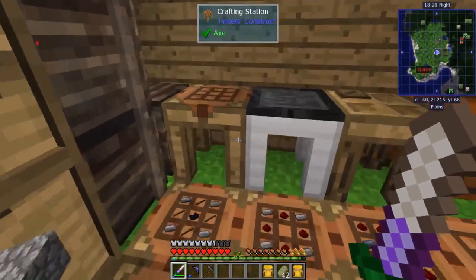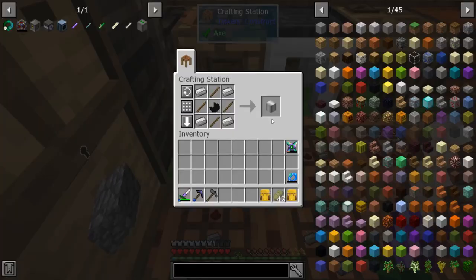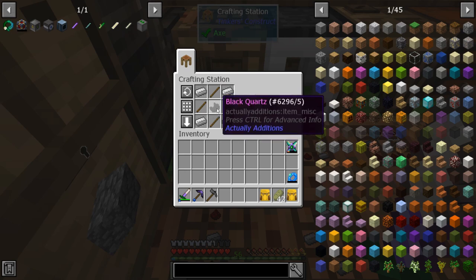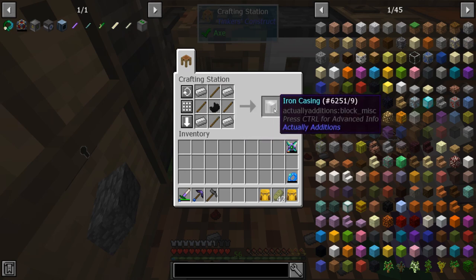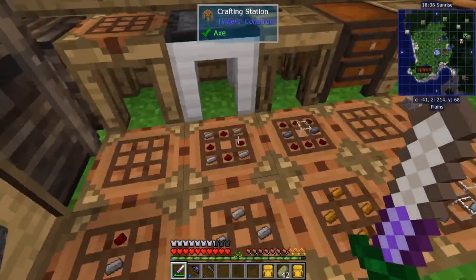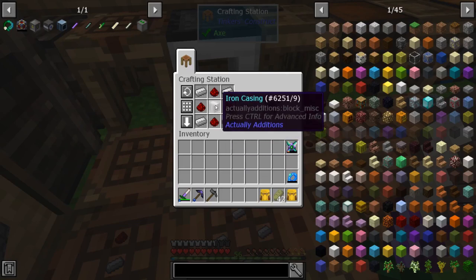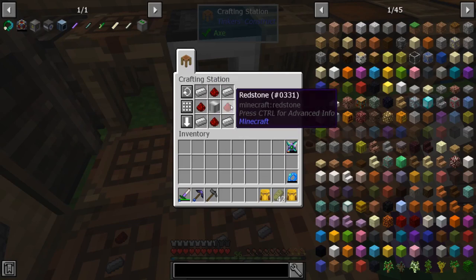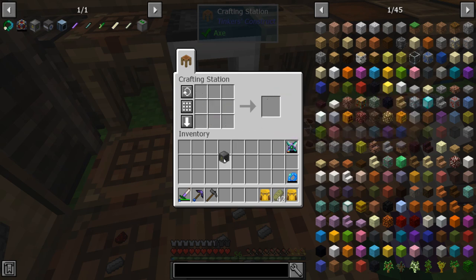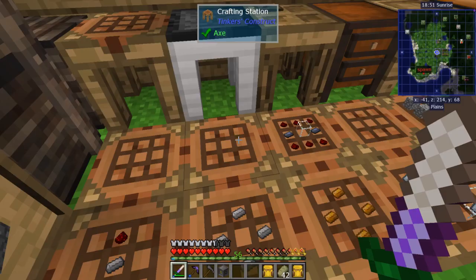Iron ingots plus four sticks plus black quartz will get you an iron casing — you can also find these in villages, there's an Actually Additions house added by the mod. If you surround that with four ingots and four redstone you'll get the atomic reconstructor. This is kind of your starting point into Actually Additions machines; this needs power to run.